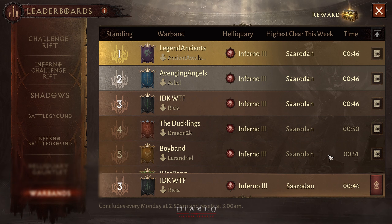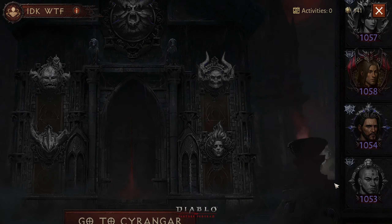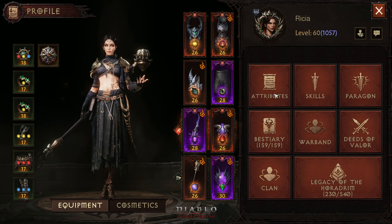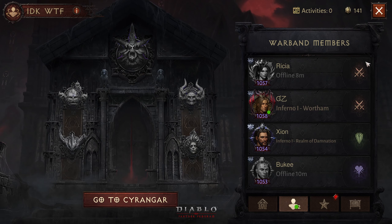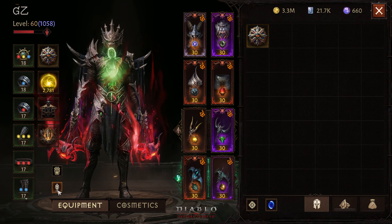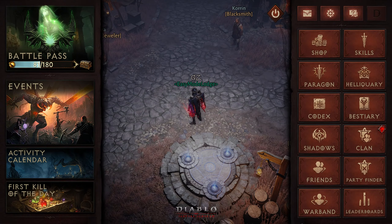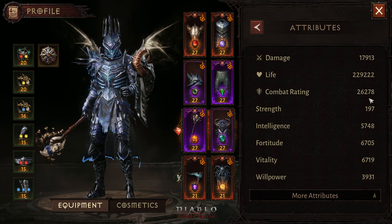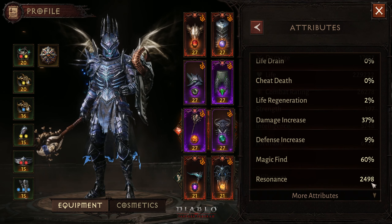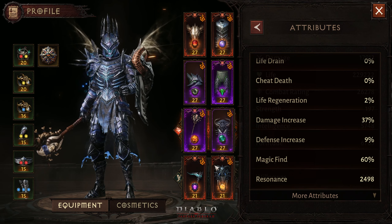Look at the time — 46 seconds, and the other two are also at 46 seconds. Now let me show you my warband. Risha is the leader of the warband and has the highest resonance at 3177. Then there's me at 2781 resonance with a lot of combat rating — you can tell from my gear and upgrades, so I'm quite pumped up. Then Xeon here is really good with 2625 resonance, almost 2500.